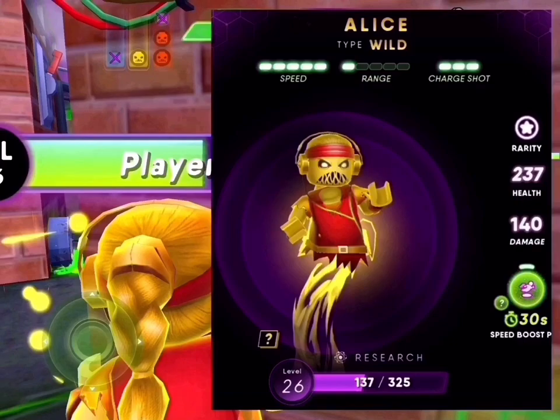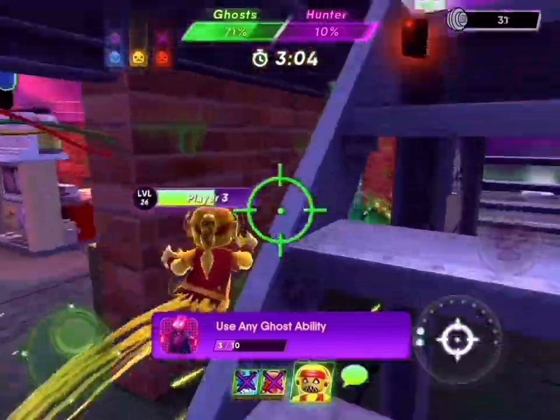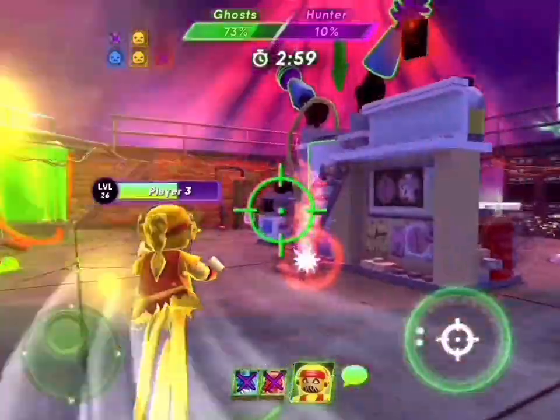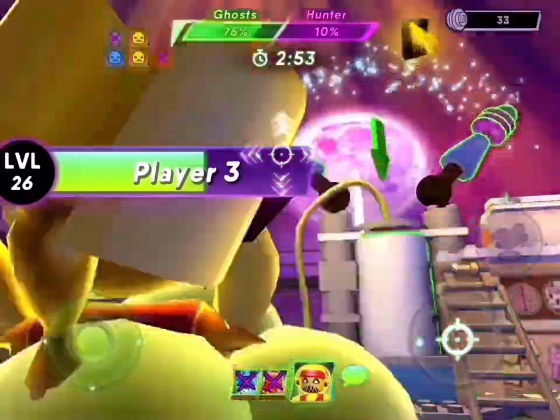Alice: speed 5, range 1, charge 3. She's a pretty fast ghost. She puts down a speed pad. There are only 3 ghosts in the game that are speed 5, and they're all yellow.